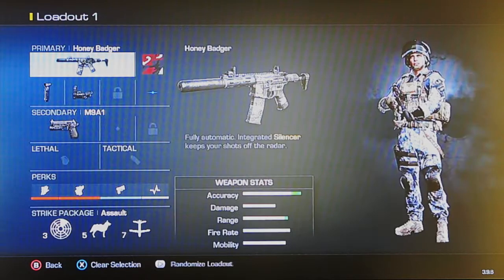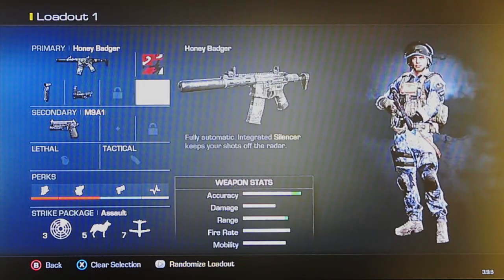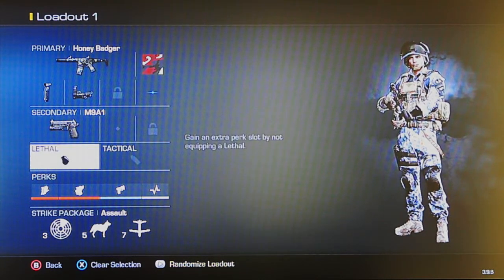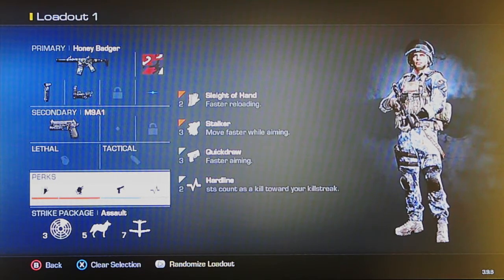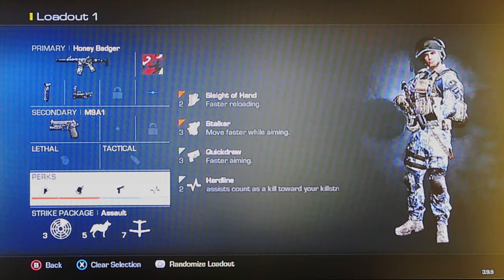For attachments, I'm using a foregrip, a red dot sight, and a blue dot sight. I also have a pistol on this one — no lethal, no tactical as usual. My perks are Sleight of Hand, Stalker, Quick Draw, and Hard Line, which go really well with the Honey Badger.